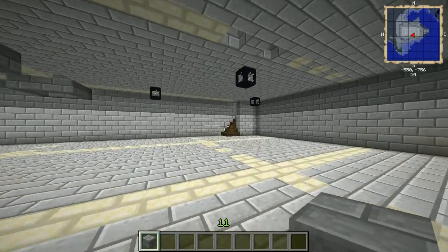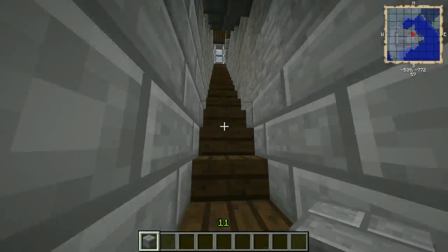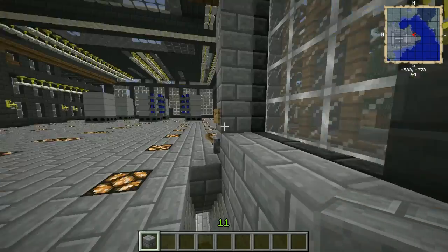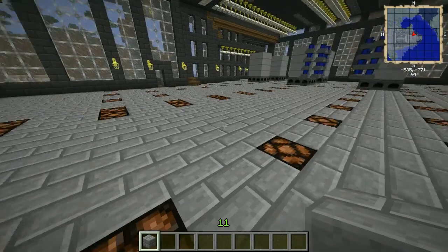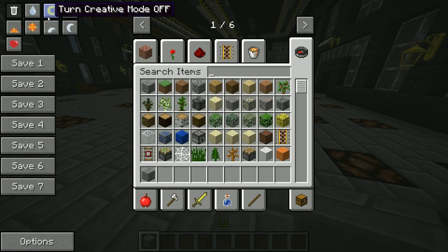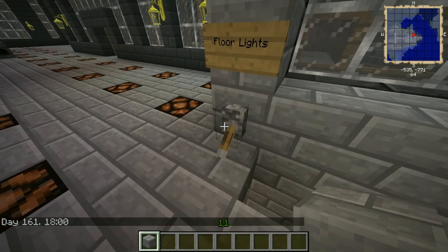I like this — a nice little underground room. Some more holes; I'm not quite sure what's with the holes. Here we go — here's the floor lights. Bam!